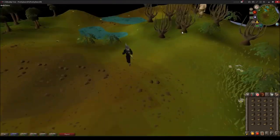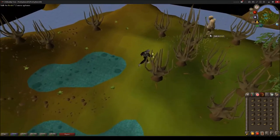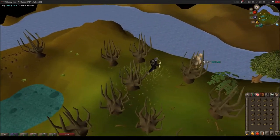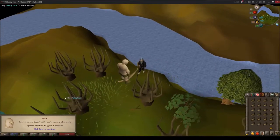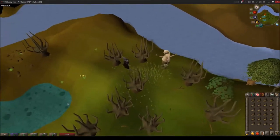First thing I'm gonna do when I get here — I'm gonna talk to this guy over here. He says 'What are you doing in my swamp?' I don't mind having a little grumpy guy around, you know.